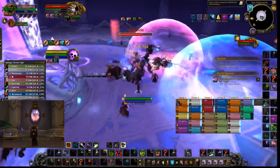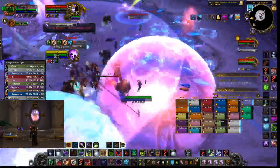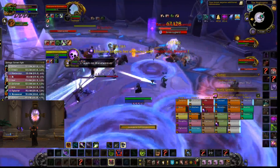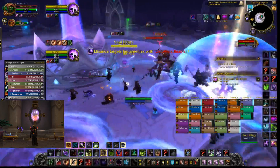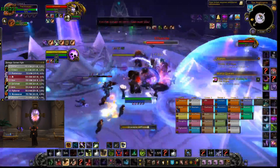Haunt felt very good on this boss, surprisingly. I didn't think it was going to be that good, I just wanted to try it out because no one's really tested it, and it actually ended up feeling very, very good. The way that you play Haunt is a little bit different than Malefic Grasp. When an add spawns, you want to make sure that you have a high Shard Count, you want to make sure that Haunt is off cooldown, and you want to make sure that your dots are refreshed on the Effigy and the boss to the best of your ability.